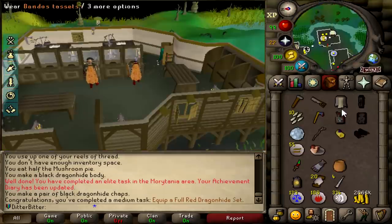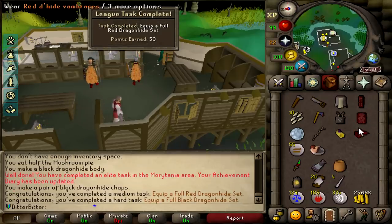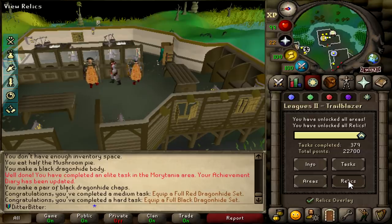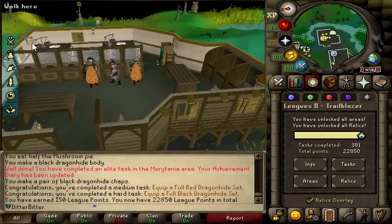And this is going to be 150 points right here - 50 points from wearing the red dragonhide set, and 100 points from wearing the black dragonhide set. We used a mushroom pie boost - only got one left to do the black dragonhide set. Shooting up from 22,700 to 22,850.